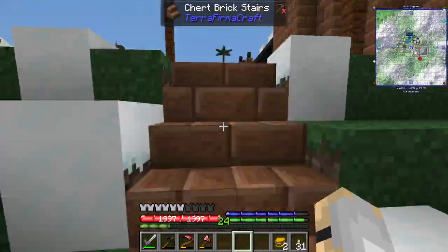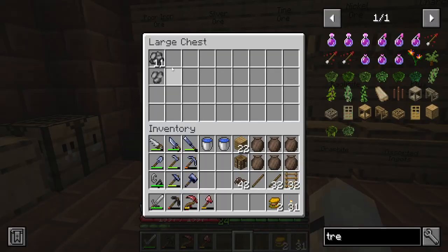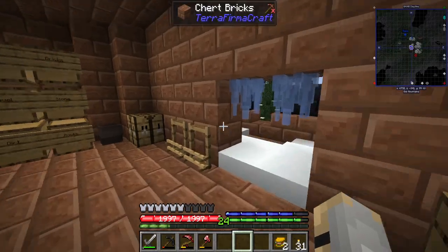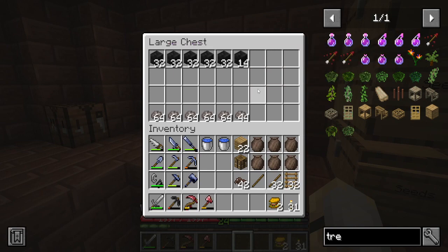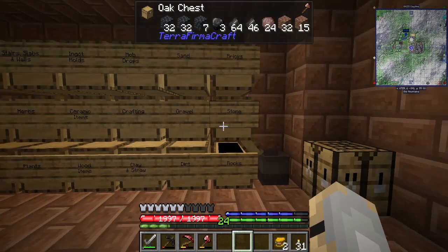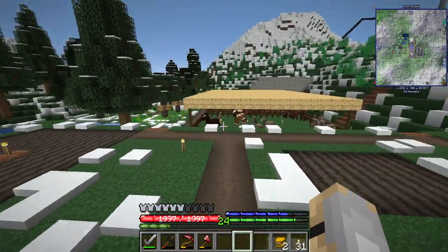I'm a fan of the rail system — I like it. You can go over there to that mountain anytime I need some copper. Speaking of which, I'm a little bit low on copper. How am I doing on zinc? Pretty low too. So yeah, it's a good resource to have. In here I'm making more basalt bricks so I can extend that rail system. Got some more rocks — might have to get some basalt at some point. But yeah, I'm a fan of it man. Took a while to build but it's definitely worth it.